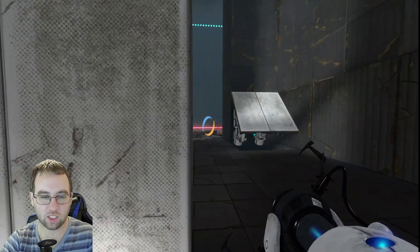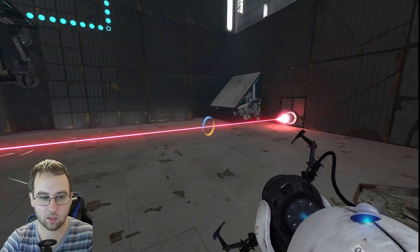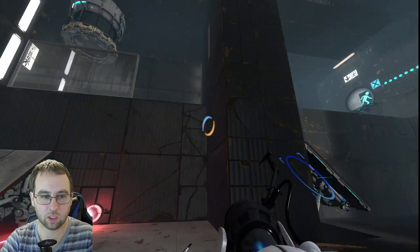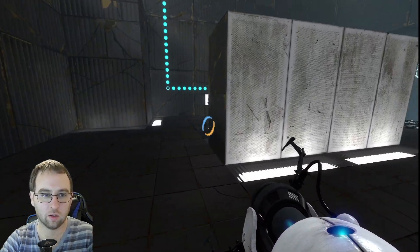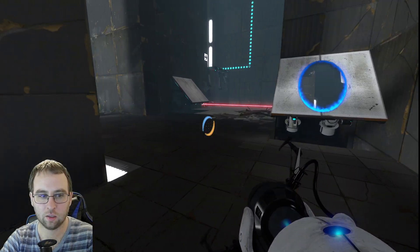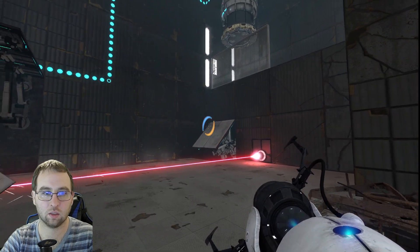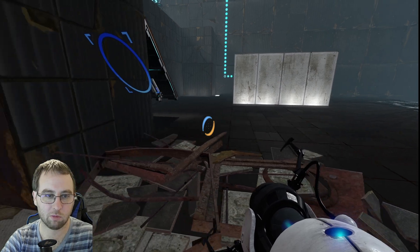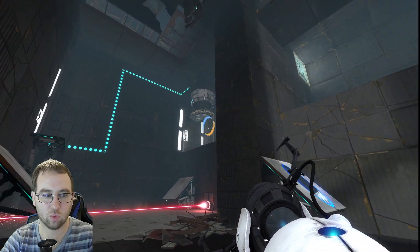Still don't trust that robot because he is just kind of strange. So what's going on here — we want to get over there. We need to get a laser to here. Can't get a laser here unless we were to get a cube to shoot the laser, maybe like there. We need a cube — we need to get up there.